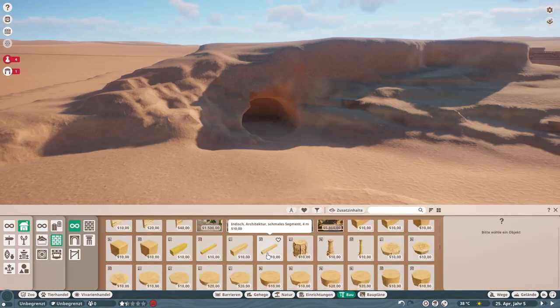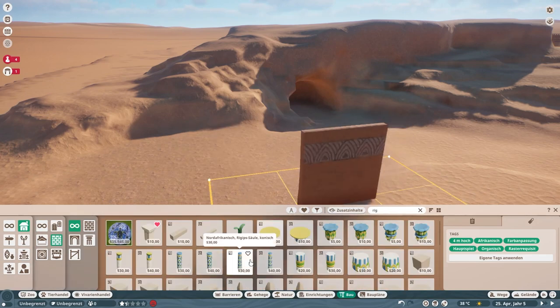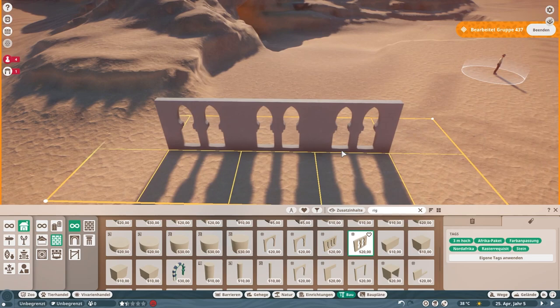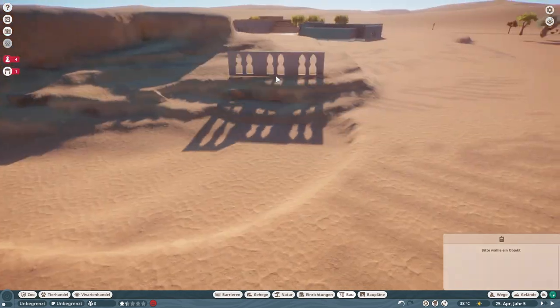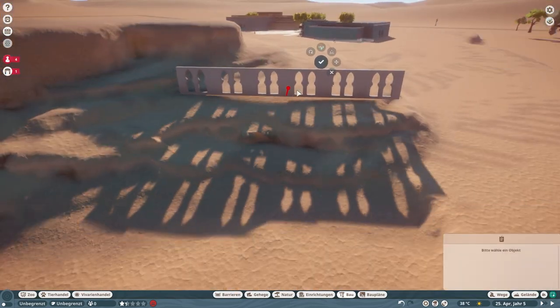Hello everyone and welcome! I have built for another animal from the new Arid Animal Pack for Planet Zoo. Today we're building for the porcupines, and I'm so excited because porcupines are so cute. We're obviously going to look at them in the real-time part after the speed build is done.